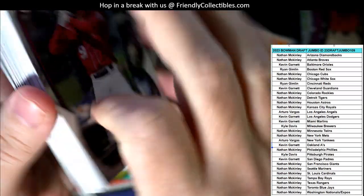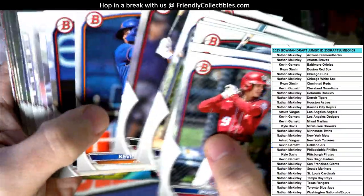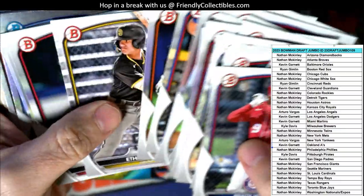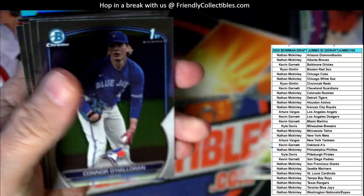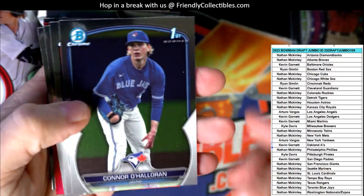He said how do I not have the Dodgers? KG said I have them. My goodness. Hey, we still haven't pulled an auto yet. The auto's got to be in this pack - have to have an auto right here in this pack, man.